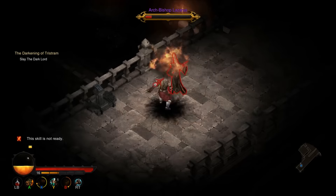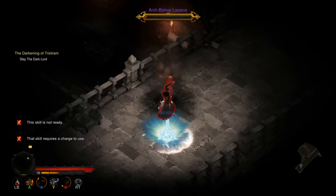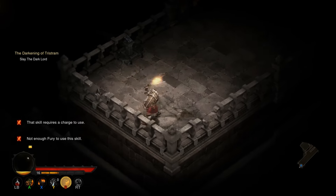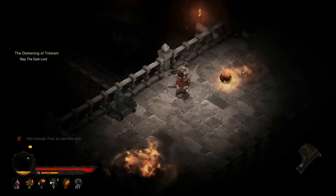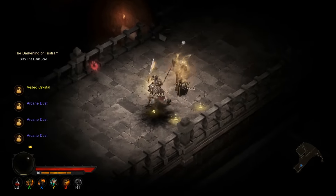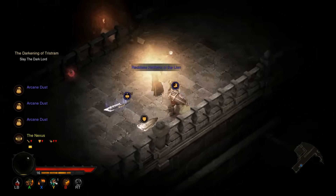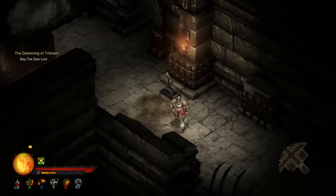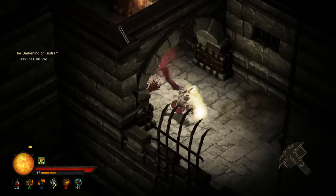Once at the Unholy Altar, defeat Lazarus to access the waypoint and make your way to the 16th and final level of the labyrinth, which also serves as the Dark Lord's chambers. Defeat Diablo to complete the challenge and obtain the Butcher Pet as a reward.